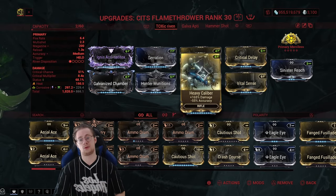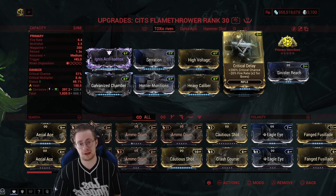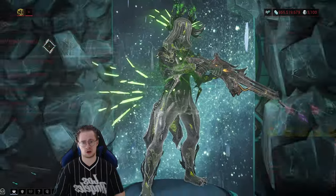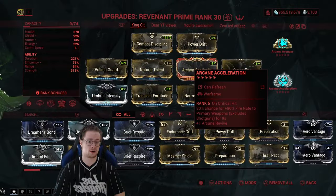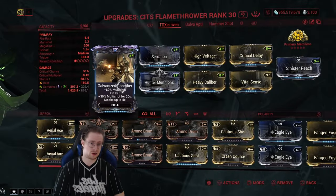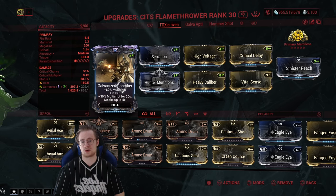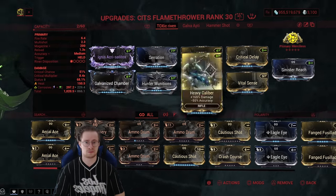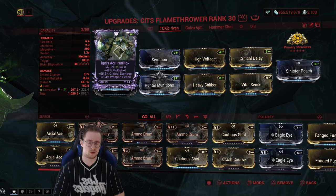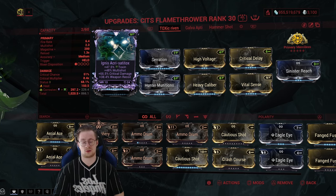Heavy Caliber of course to boost the damage, Vital Sense for crit damage, Critical Delay for critical chance — I know this has a negative fire rate but it's okay. There's an arcane where you can compensate that; you can go for Arcane Acceleration and boom, you already have that fire rate back up, so it's not a biggie at all. Galvanized Chamber because it's obviously the most important multi-shot mod in the entire game, at least for primaries. And of course the very beautiful ribbon — since it doesn't do anything for a beam weapon with the weapon recall negative, trust me.